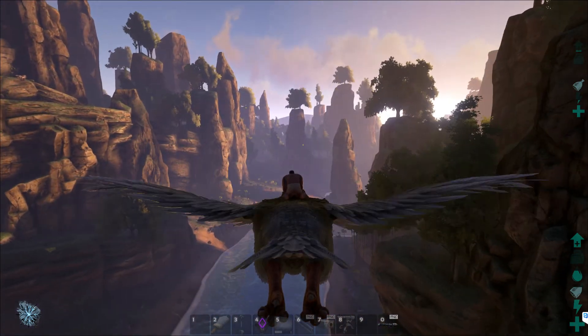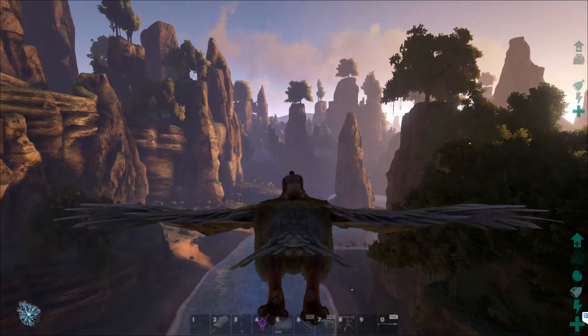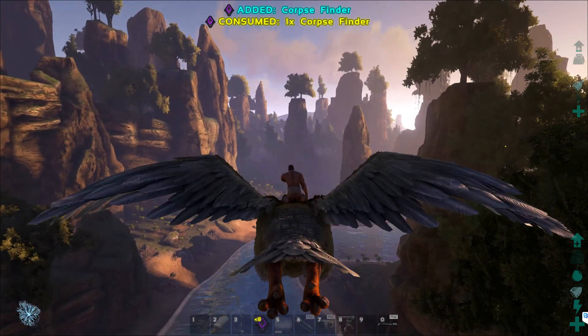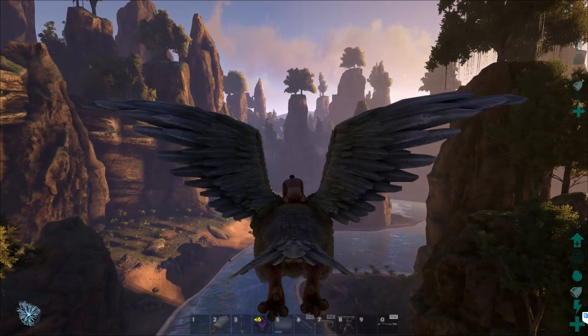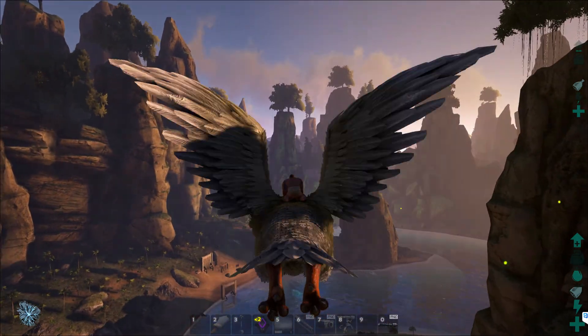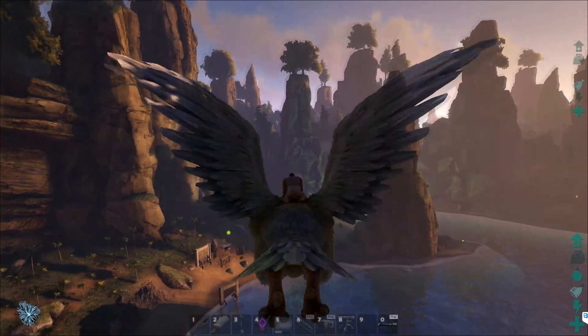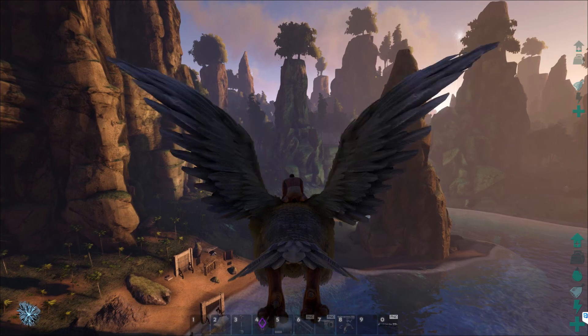We're getting close to the location of where my body is, so I'll hit four again, and as we get closer it actually shows like the air drops — a beam coming out of the ground to where you are. That lighting effect on the rocks is actually my bag or my body.